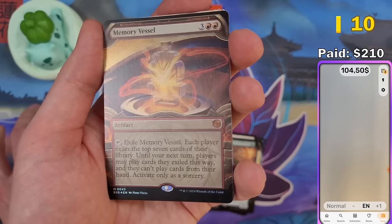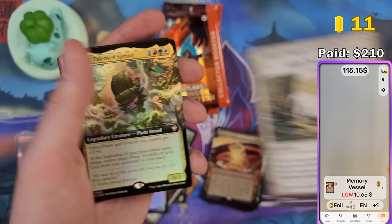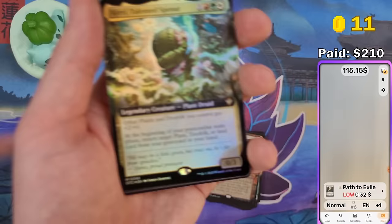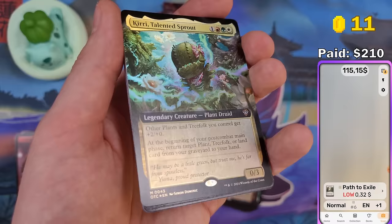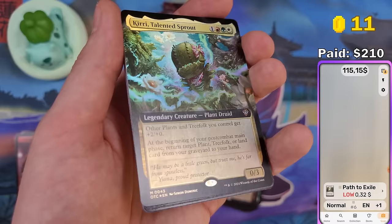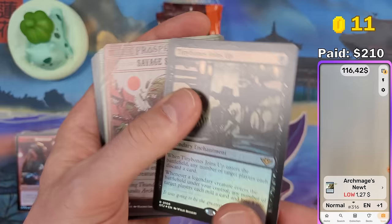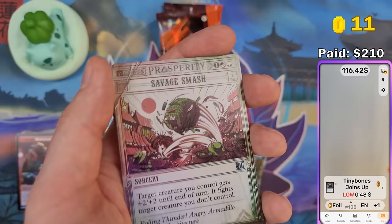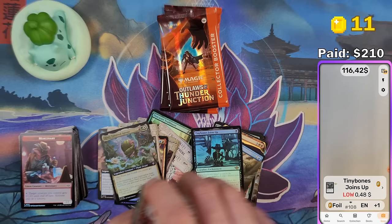Another mercenary token. We got Memory Vessel in the vault frame — also foil, collector number 43. Let's see — 10 bucks 65! Path to Exile, reprinted every set, 32 cents, but still a good card. Kiri, Talented Sprout — mythic extended art commander card in foil — 69 cents. Archmage's Nude — played against this card today in pre-release, wasn't really strong. Also Tiny Bones joins up — I noticed in my previous video I actually said Tiny Bones. The pack was not that good either — four packs left, I hope we get lucky again.